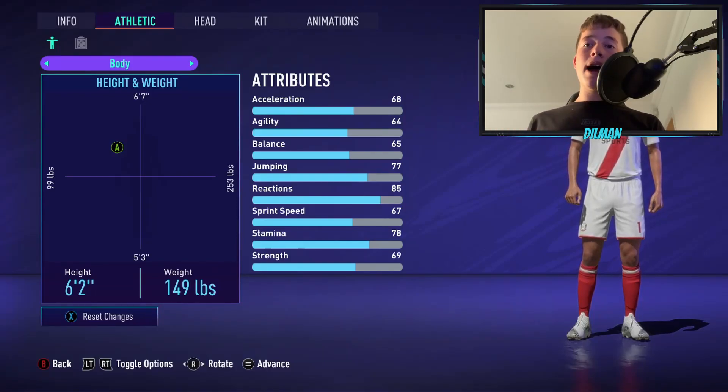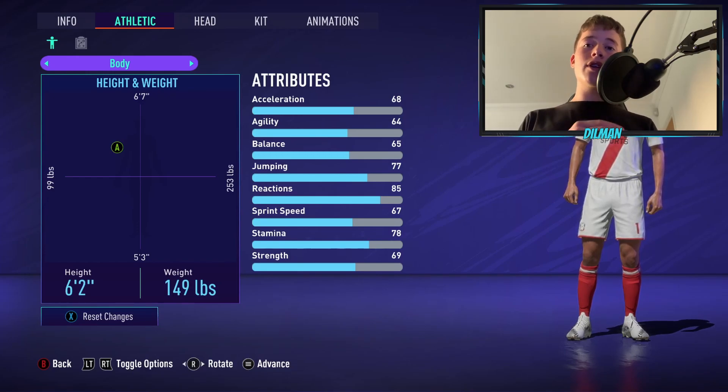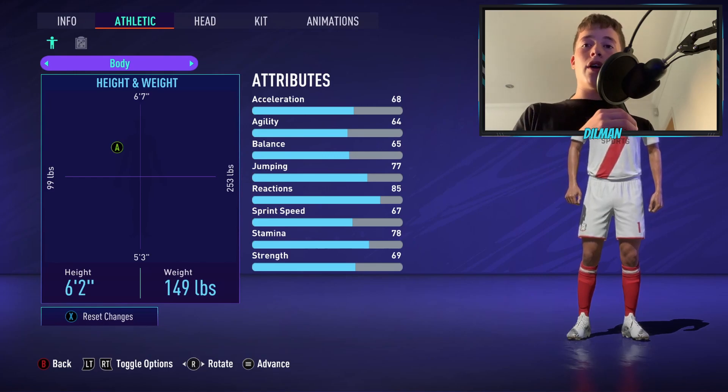6'2" and 149lbs is the height and weight you want to be. This is because you're light, which means you're very fast and good at accelerating, so you're going to get a slight edge over their strikers. You're also pretty tall, so you can win headers and be in that box for corners. Make sure you're 6'2" and 149lbs — you can also change it in the other menu.